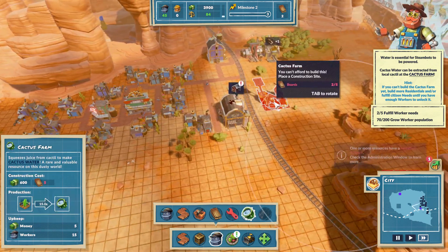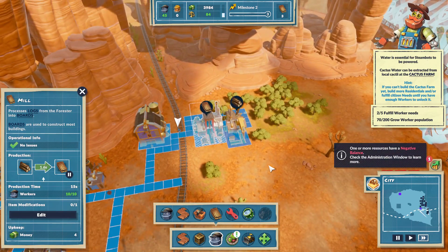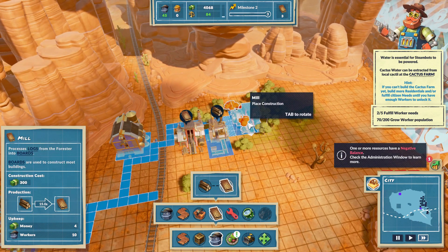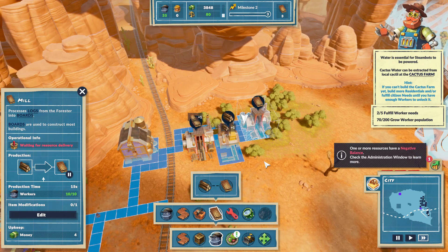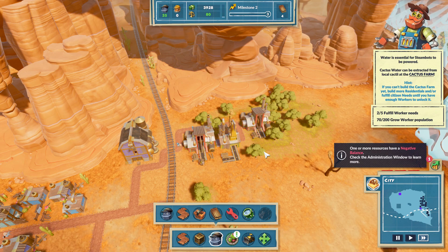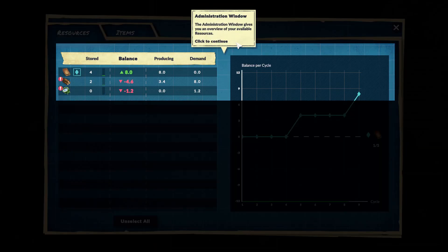Wait — I can build a cactus farm! Alright, cactus farm. Can't afford to build it because I don't have enough boards. I wonder if it would be beneficial to make a secondary mill — maybe I'll build twice as many a little bit faster. My alignment's kind of off, but that's alright. The administration window gives you an overview of your available resources.